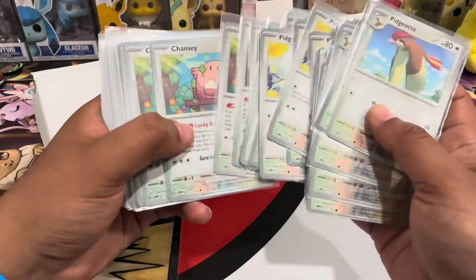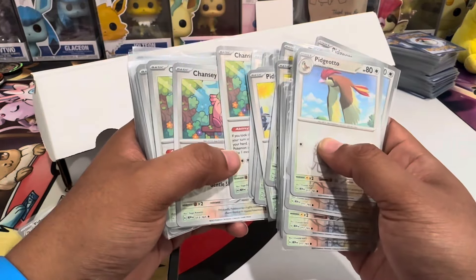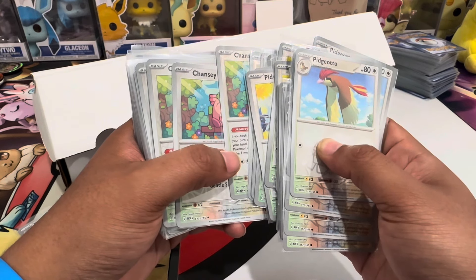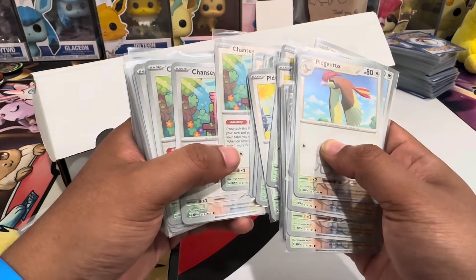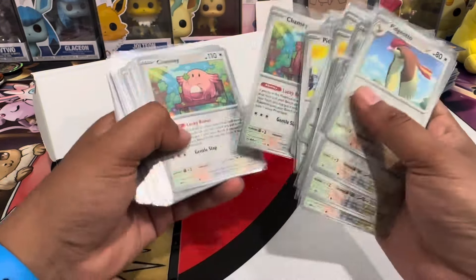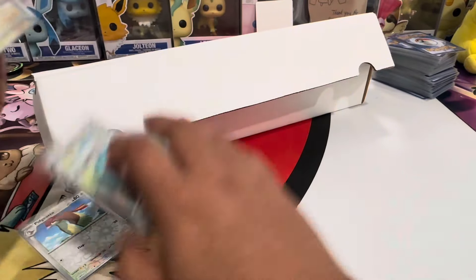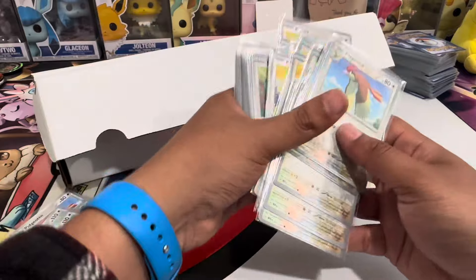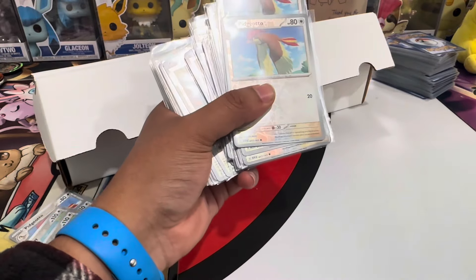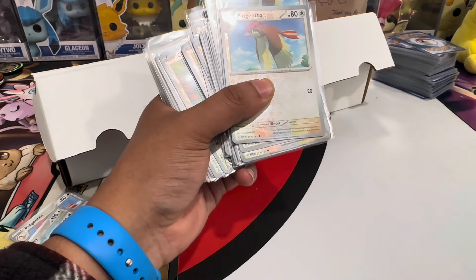I'm pretty sure these are all reverses the buyer is looking for — the list doesn't specifically say reverses or holos, but I said I had a bunch and I have around three thousand. Chancey — they're looking for three Chanseys. If you guys are looking for 151 reverses, let me know. Some of these have good value, so that 15% discount can make a big difference.